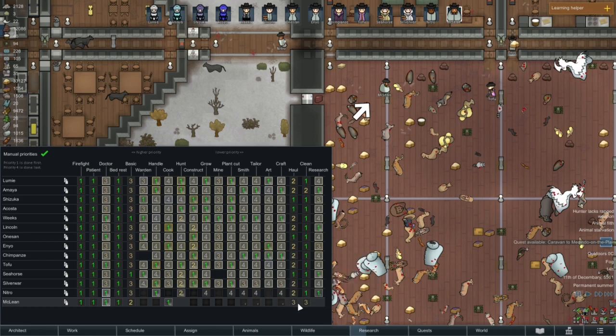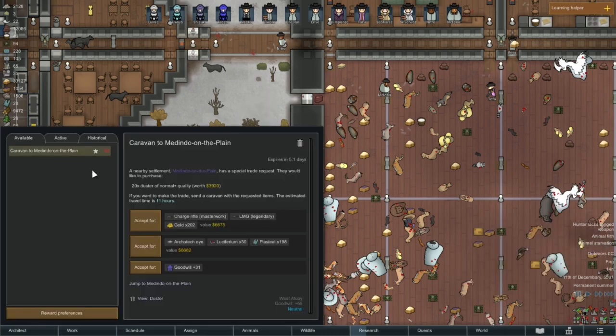So obviously the basic stuff up the front is always the same. Since you don't have a lot of things to do I'm going to make that a second priority. Let's get rid of wardening — you can cook, so that's what you're going to do. We're taking down the ones you're not really skilled at. Let's make cleaning one. We've got medical and cooking as priorities — if you can't do medical and you can't do cooking, you will do cleaning, then basic and hauling. That'll be fine.